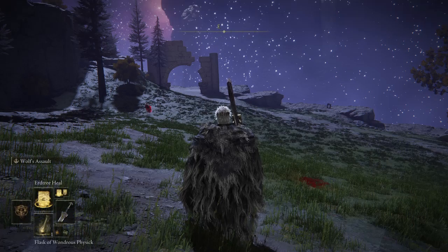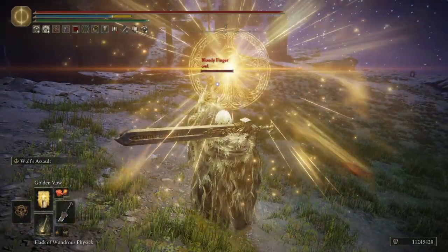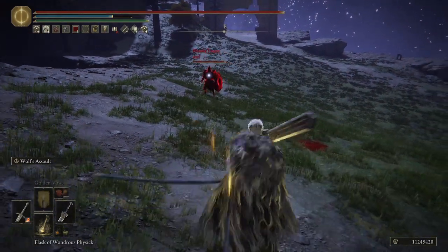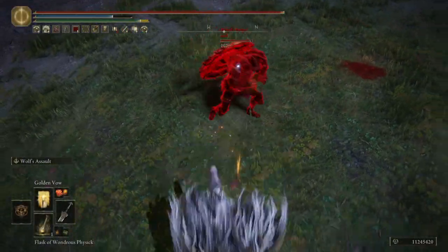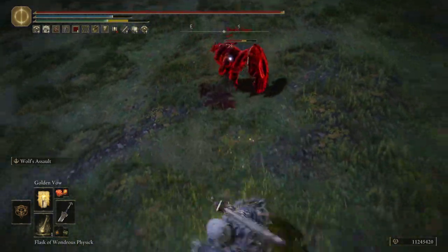What we got? We got us a Bull Goat. The Erd Tree's shield. He's probably got Bloodhound stuff. No, he's got Erd Tree's shield out. Okay, we're gonna hit the shield right now.